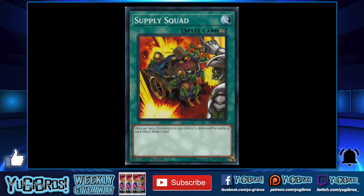Card number five is Supply Squad, a continuous spell from Twisted Nightmares. It says: once per turn, if a monster or monsters you control will be destroyed by battle or card effect, draw one card. What I really like about this is it doesn't matter if you destroy your own cards or your opponent does — you're still going to get a card regardless. When this card originally released in regular Yu-Gi-Oh, it was super sought after, even though it didn't see too much play.